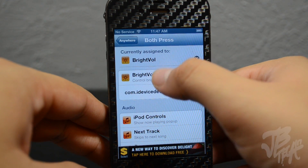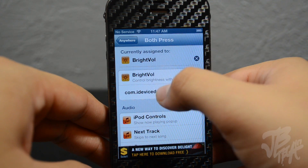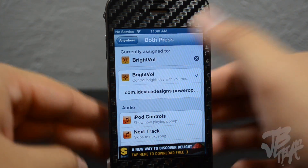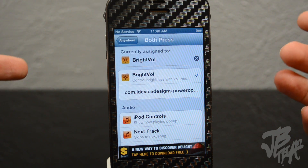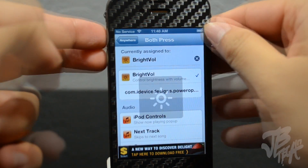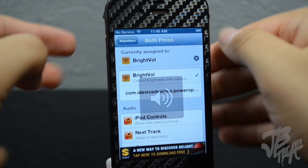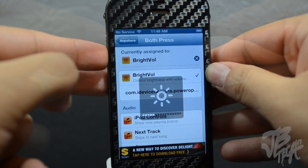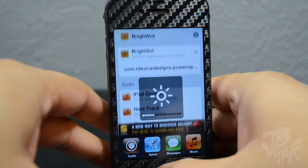That option — BrightVol, or Bright Volume as I'm calling it — is set to trigger whenever you press both the up and down volume buttons, switching you between volume and brightness control. Go ahead and check this out in Cydia; you can find it for free from the BigBoss repo.